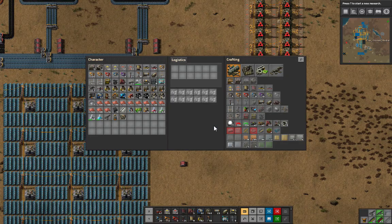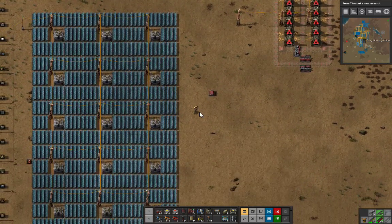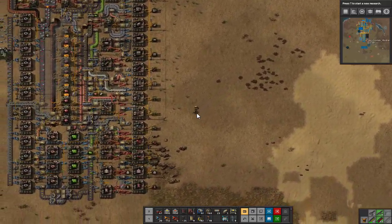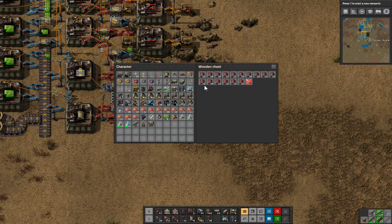I keep getting an odd number of those, which means I'm messed up somewhere. Because they come in pairs — it's like log, it's never alone, it's only in pairs.